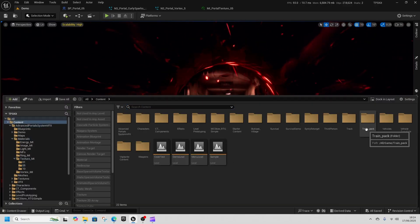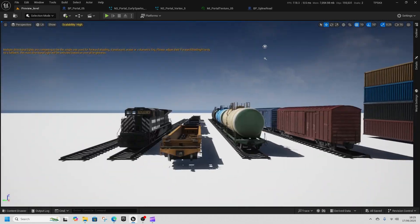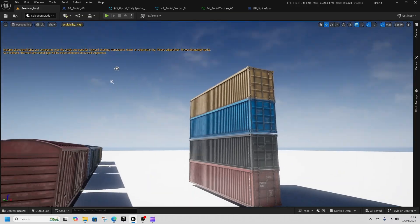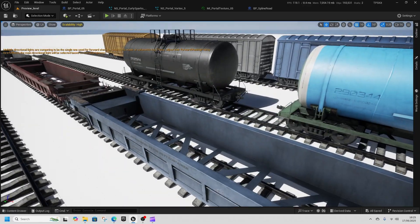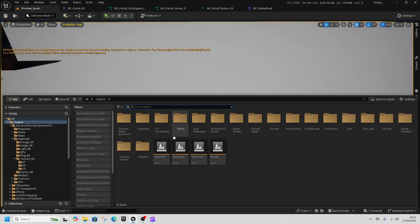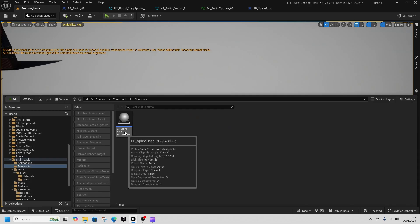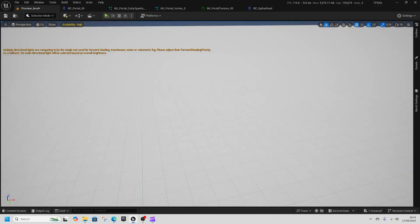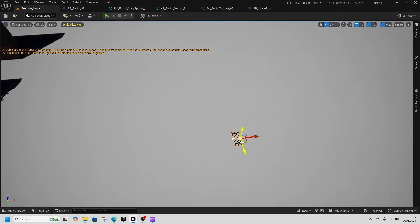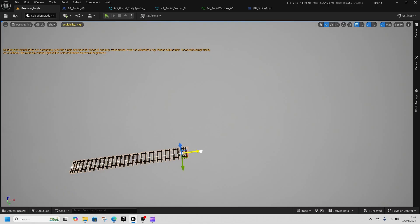And we're saving the best till last — the Train Pack. Everyone's hyped for the train pack, and this is it. We've got a proper train and some train cars, and some transport crates that go on the back of these little doodads. In the train pack blueprints, we can go to BP Spline Road, grab that out, and make our own little railroad. Grab the spline point, press Alt, and get a new spline point. Press Alt again and get another one.